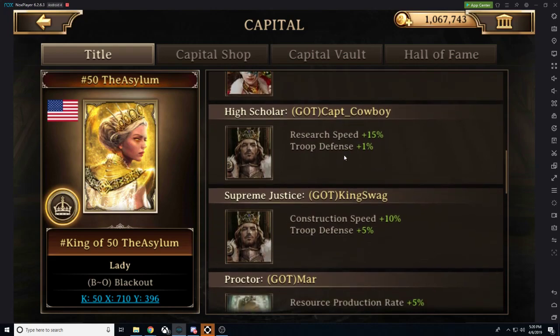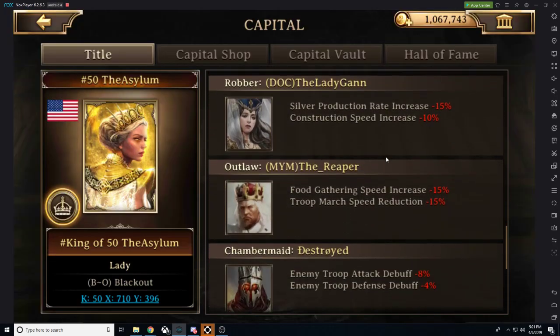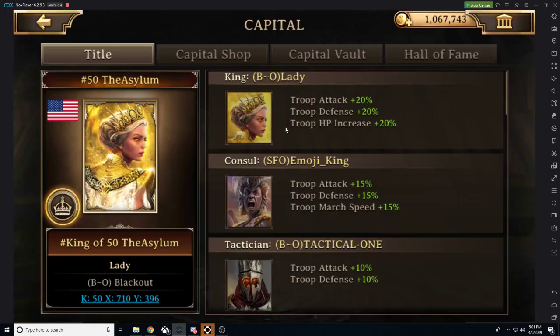Silver production rate is nice to have since you want 10 silver mines, but it's not going to make a huge difference. I asked for high scholar because I do a lot of research — research is a lot of power and I want to grow that way. Swag got construction speed plus 10 so you can get to those higher castle levels, which is pretty sweet. There are also negative titles, all with different benefits, and the best part is your title displays above your name — like Supreme Justice Swag.